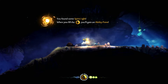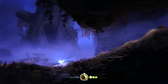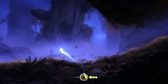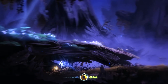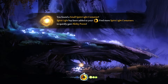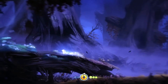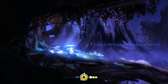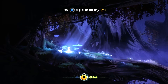You found some spirit light - when you fill the gauge you'll gain an ability point. Seems simple enough. God, Ori's a fast runner - look at that, it's like Sonic. Oh, can we go in the lock? Oh we can go behind it. You found a small spirit light container - spirit light has been added to your gauge, find more spirit light containers to quickly gain ability points. Press X to pick up the tiny light.